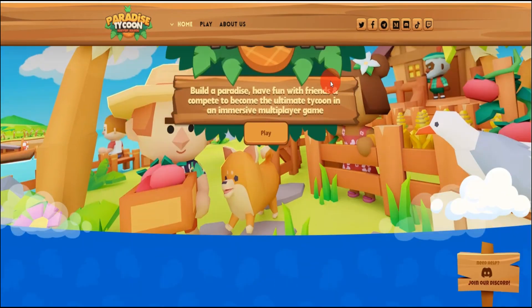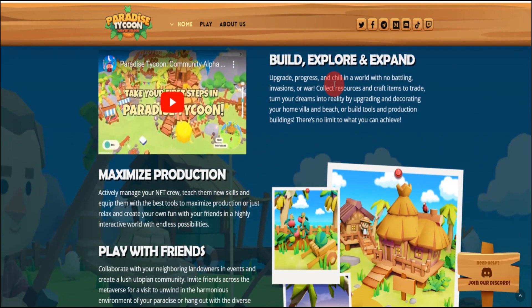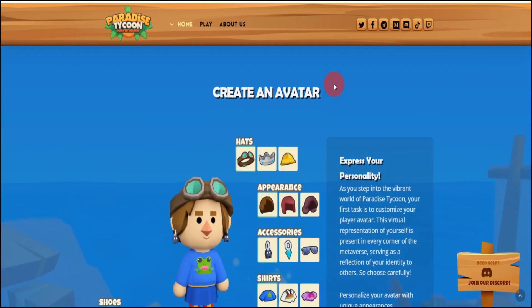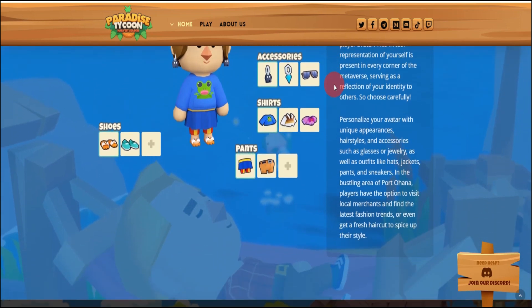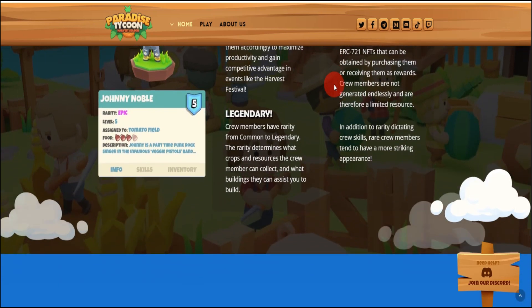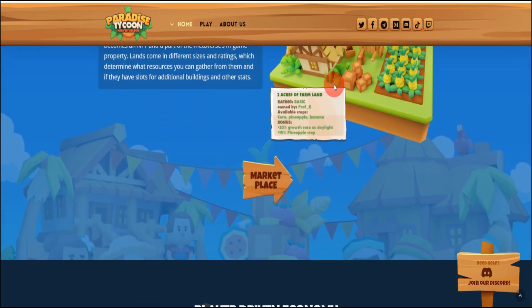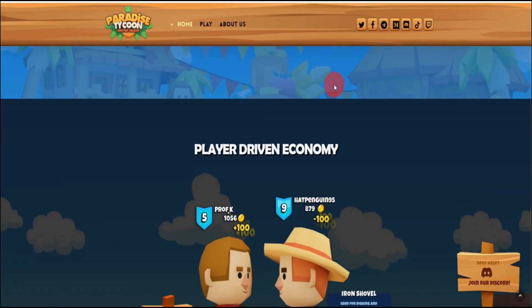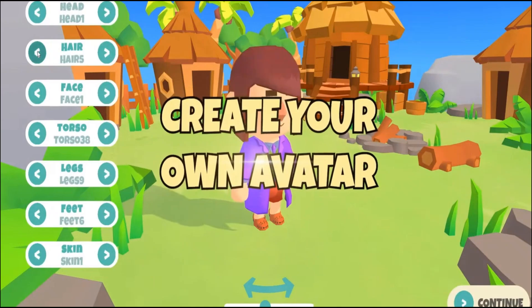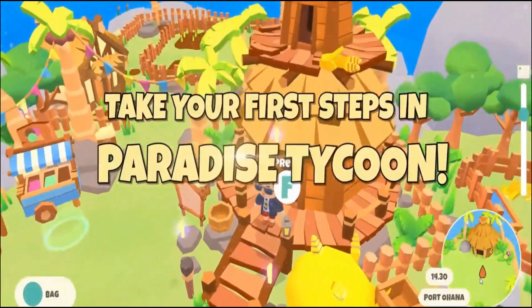Paradise Tycoon: escape to your island paradise. Ready to trade in the hustle and bustle of city life for a more relaxed pace? Then pack your bags and set sail for Paradise Tycoon, a casual, free-to-play, immutable game set on a stunning tropical island. Imagine swaying palm trees, crystal-clear waters, and the gentle sound of waves lapping at the shore. In Paradise Tycoon, you'll explore your very own island, gather resources, craft useful items, and build your dream island home, complete with beachside production facilities. It's like Animal Crossing meets a tropical getaway, with a dash of entrepreneurial spirit thrown in.